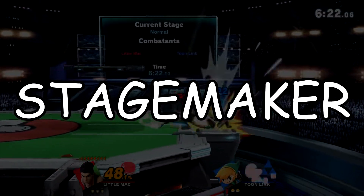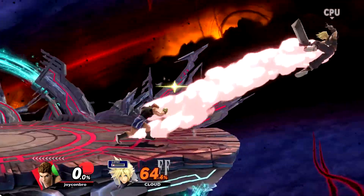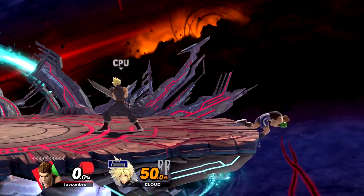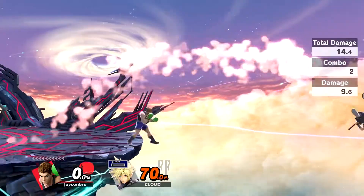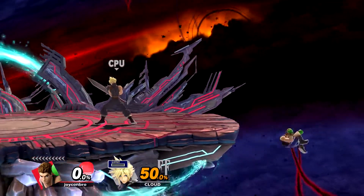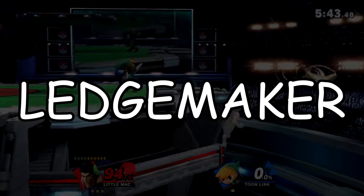The next one is Stagemaker — this one's pretty simple. Running off and using a Haymaker towards the ledge can intercept low recoveries and 2-frame them with the right timing. The Stagemaker is just using a Wavemaker to cover the ledge as opposed to a regular one. What this does is give the Haymaker 7 more frames to cover the ledge, making 2-framing easier to pull off.